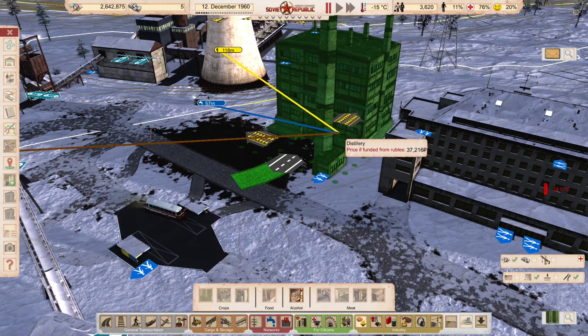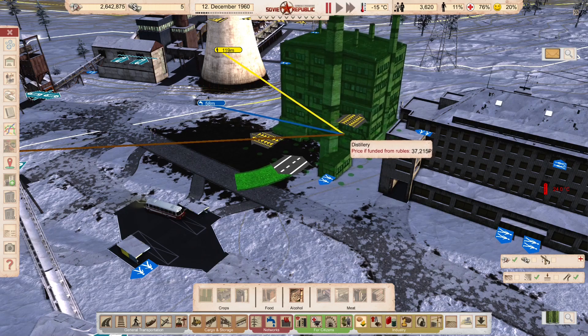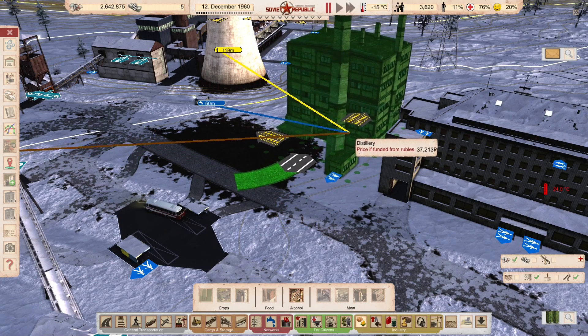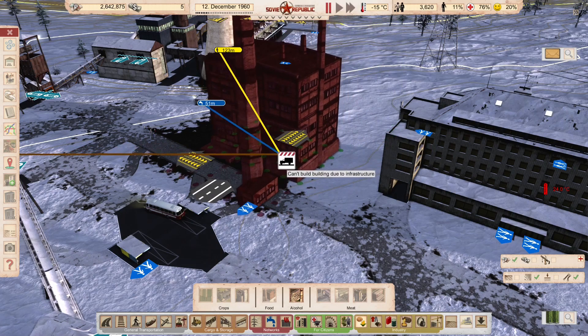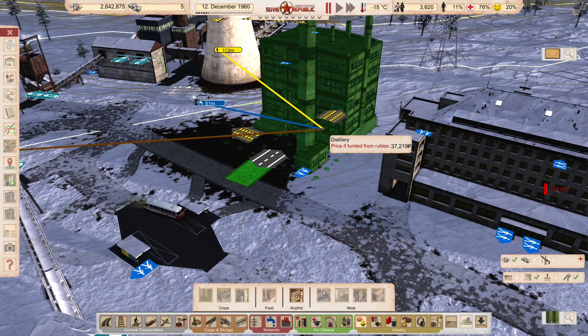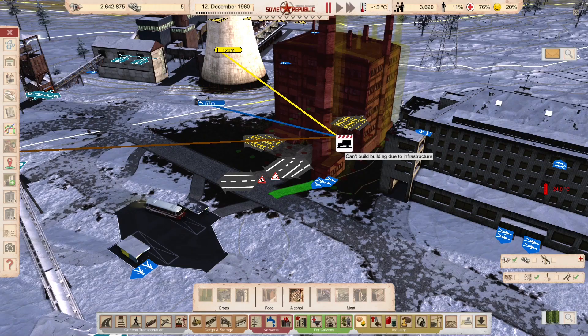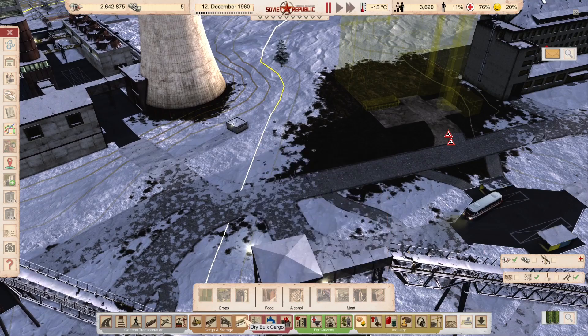I'll put the distillery a bit closer to the secret police. The road does a funny thing where it turns at more than 90 degrees — that's because there are two footpaths coming from the bus stop, so the only place it can connect is in the gap between those footpaths. That actually looks fine, but I want to leave space between the distillery and the power plant, so I'm placing it as close to the secret police as I can. I want a factory connection coming out so I can add a road cargo station.